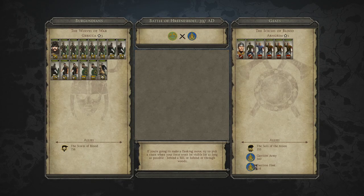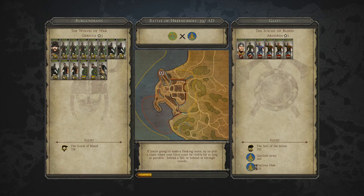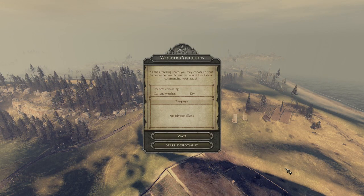Kick some arse and take some names. It's the Wolves of War versus the Icicle of Blood — the two leading armies. Then we have the Storms of Blood — I should change that name. Sails of the Moon and the garrison army and fleet. Number-wise, we're probably fairly equal. It is dry conditions, so we're going to start deployment.